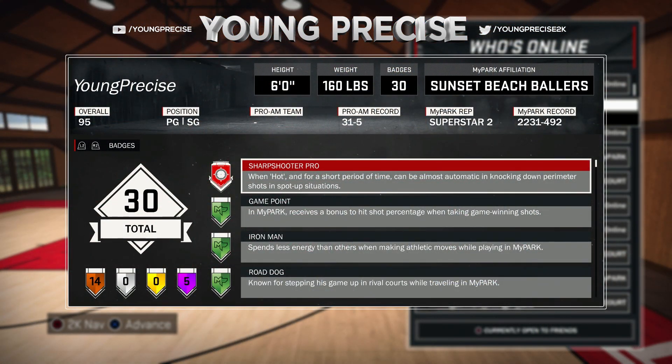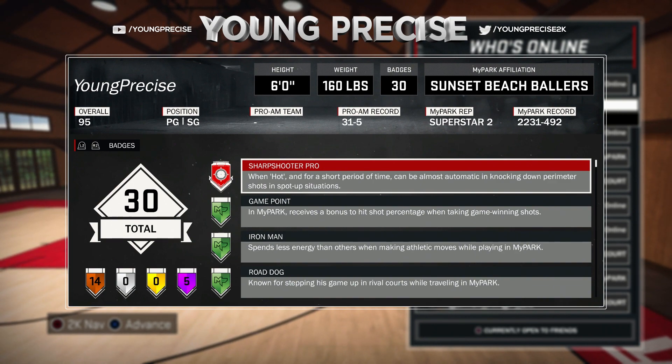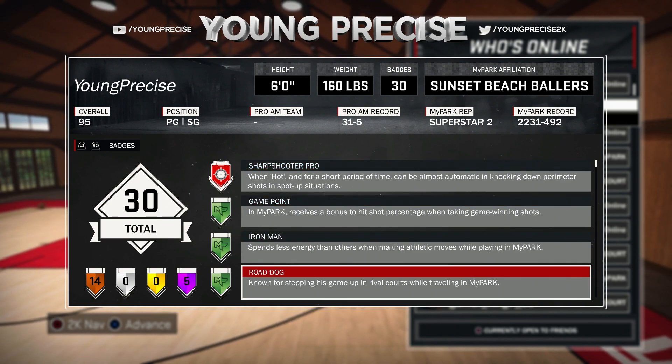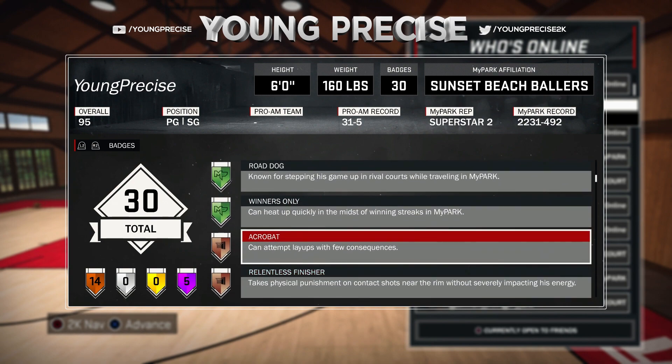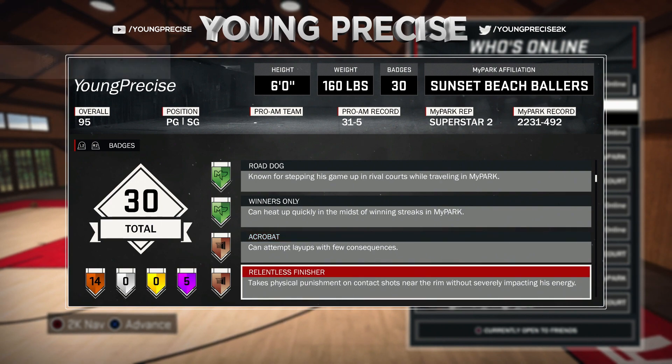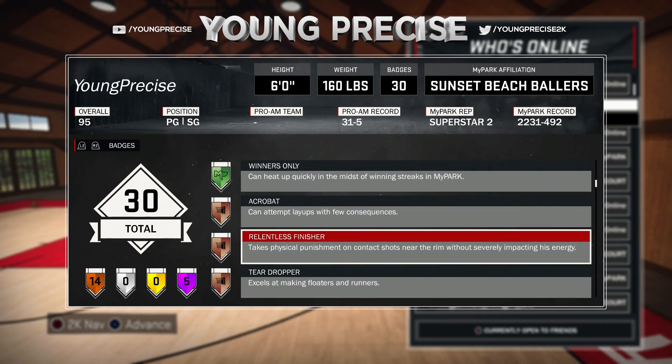Going through my badges: not all of these are necessary, but I'll tell you the ones that are. Sharpshooter Pro Badge and the Grand Badge — you can have it if you want, you really don't need it, but you should probably get it. Acrobat is one you may not think is necessary, but I like it — it helps me a lot, makes layups easier, and it's super easy to get. Relentless Finisher took me quite a bit; I don't really see it activate much, so it's definitely not needed.